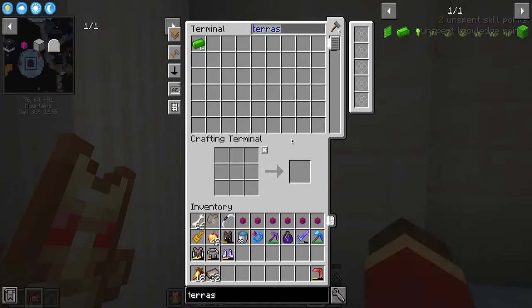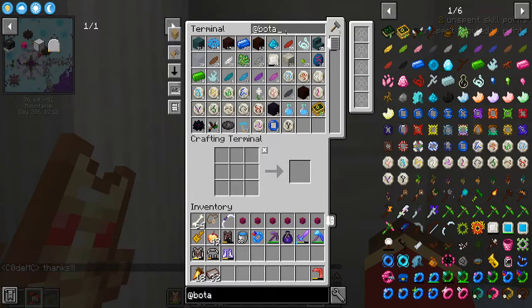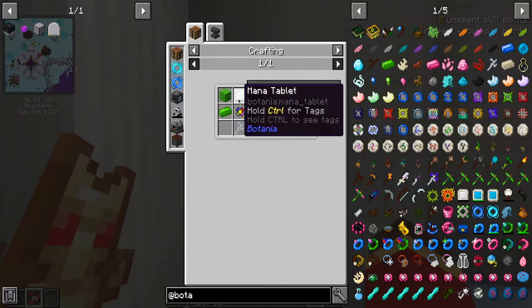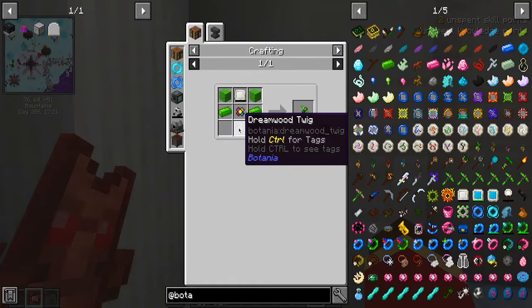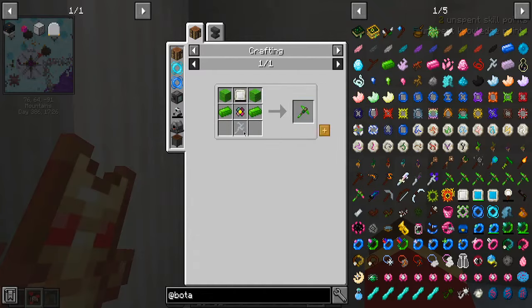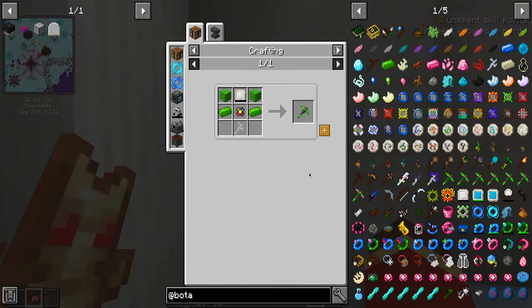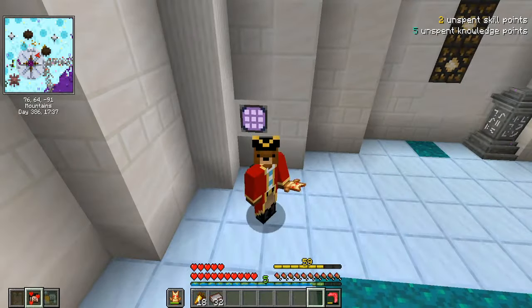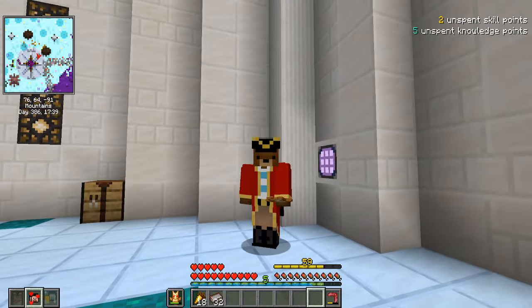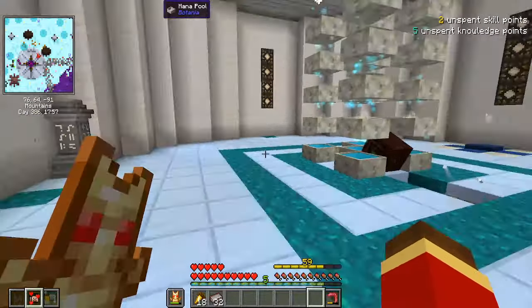Where has it gone? So for the Terra Shutterer we need a mana tablet. We have a remote twig. We need 18, 19, 20 Terra Steel ingots, which we are actually almost there on. Why did I think we needed 36? I'm not really bad at math — which means we only need two more Terra Steel.